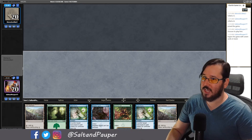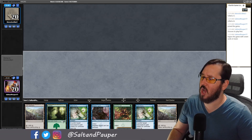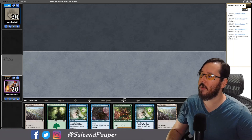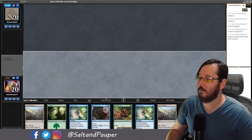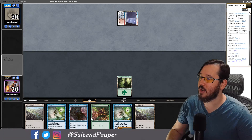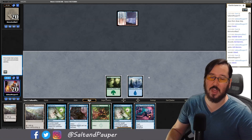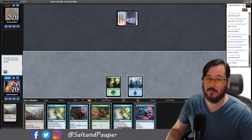We have a keepable hand. Two creatures but no pump spells. Since I don't know what the opponent is on, I elect for the safer option: lead with Forest, get an Island, then play Glistener Elf with Spell Pierce protection. Opponent reveals a Volatile Fjord — putting them on Blue-Red Scred, a highly interactive matchup with cheap Red removal and Blue counterspells. Tough matchup.